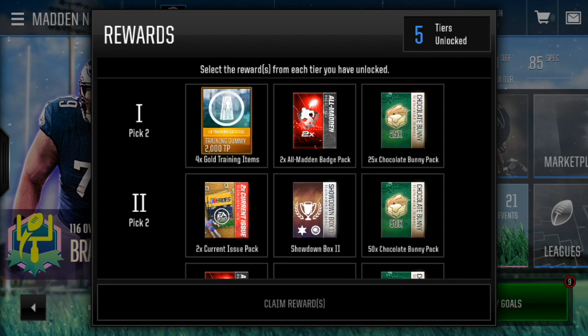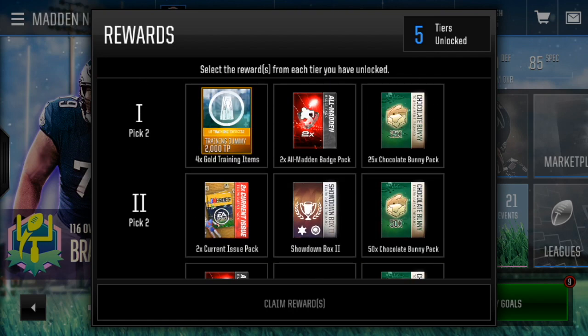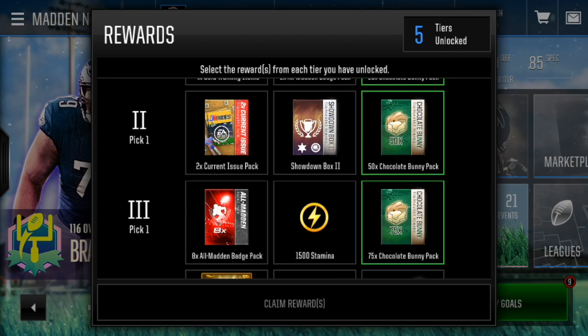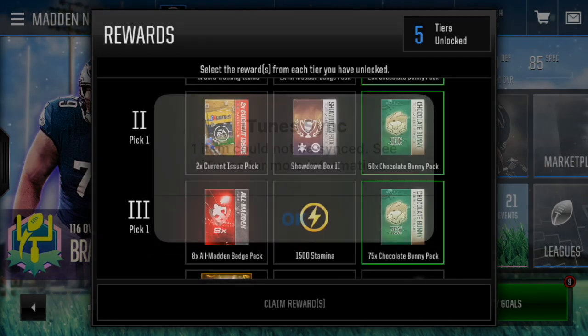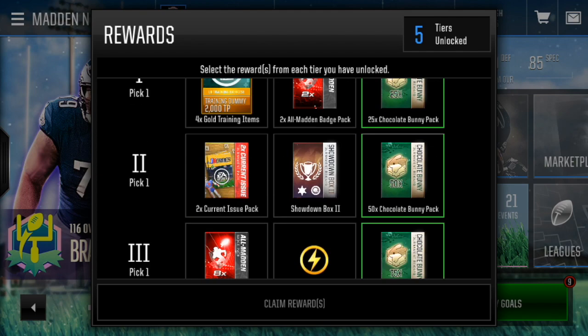Now today's video, we're going to be claiming my rewards from the very last tournament. There were five tiers, of course, and you were able to actually pick two different tiers per round. I'm actually trying to go for a lot of coins for this one. So first off, I know I'm going to select all the bunnies. I think that's going to be the most important thing to making all of these coins.